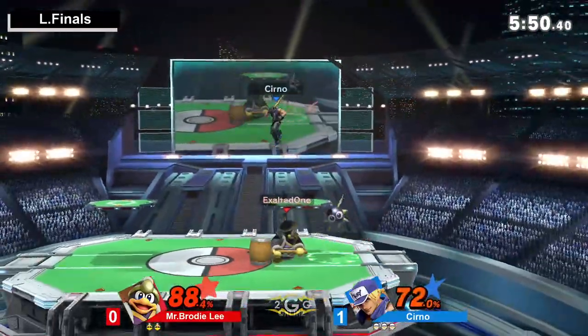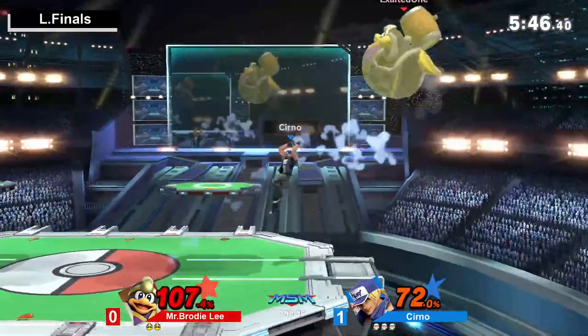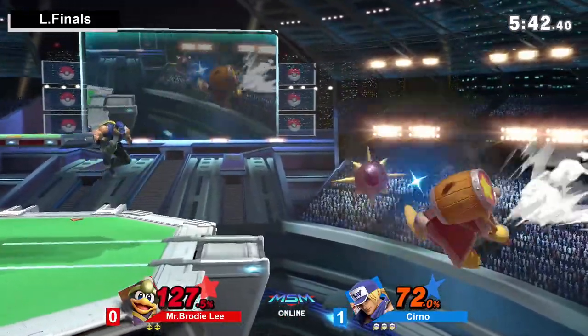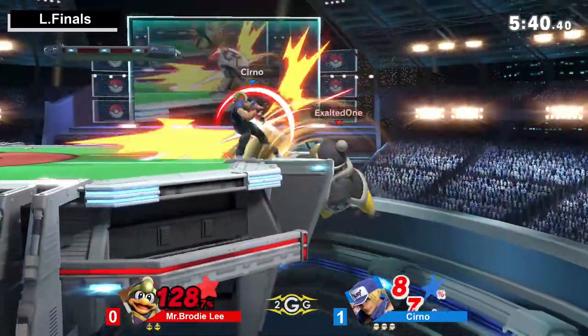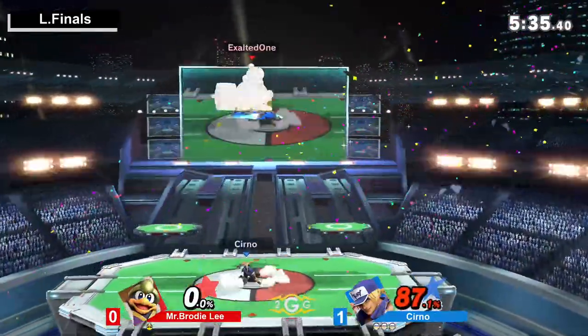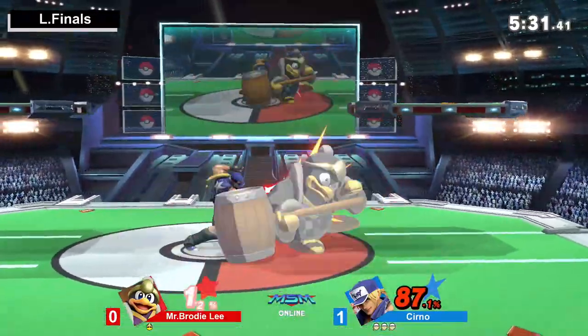Sorry — not up throw, I meant down throw. Down throw into rising tackle is usually Terry's bread and butter when he gets those throws. Good forward throw — greed an opportunity with the backer. Great placement. Cerno looking for those empty hops, seeing if he can call out Brodie Lee. Oh — he dropped shield early, got tagged by that power dunk. Tough spot.